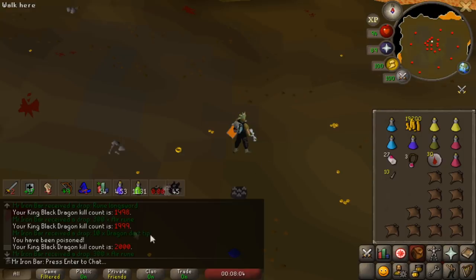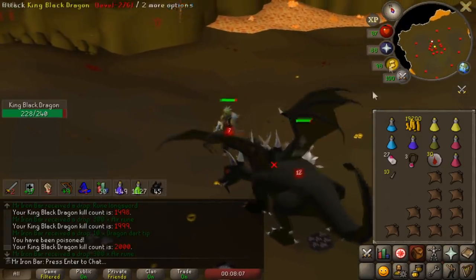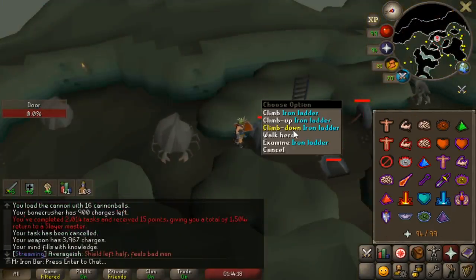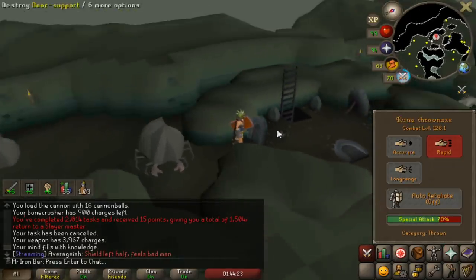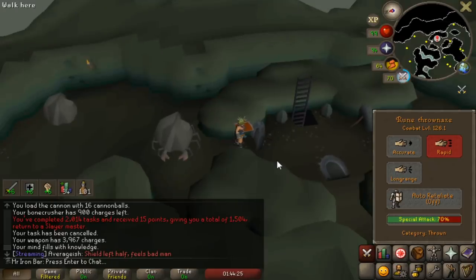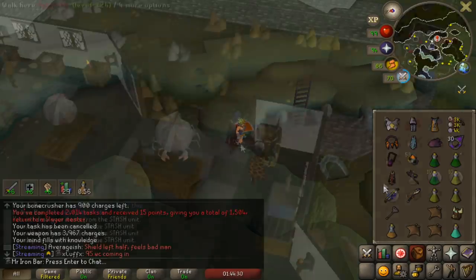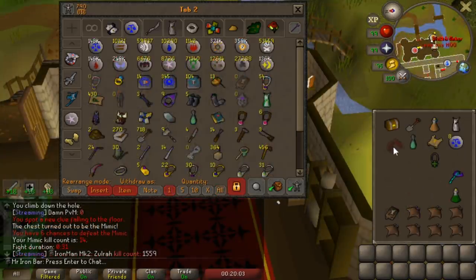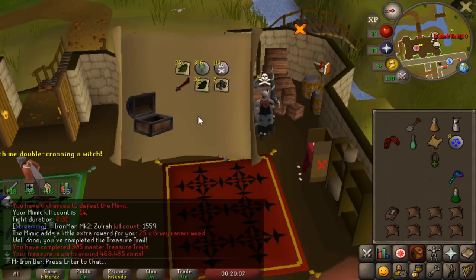We just hit 2000 KBD kills - two thirds of the way to the pet. The door glitched so I had to wait; that's why I always bring two throwing axes because I know this can happen. We got another elite clue - this is why I do elite clues, man. Let's open this up - we got ourselves another mimic. 25 grand, are we okay?